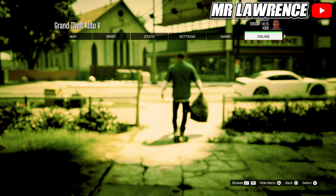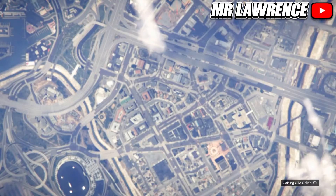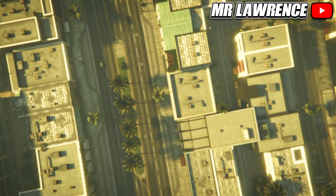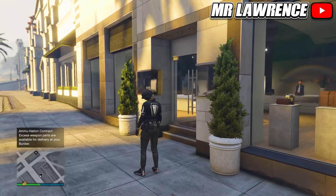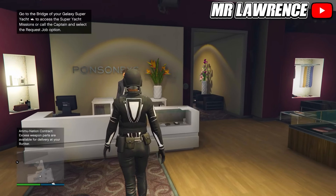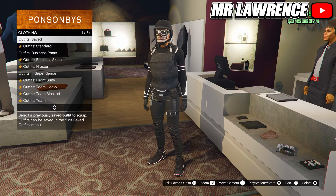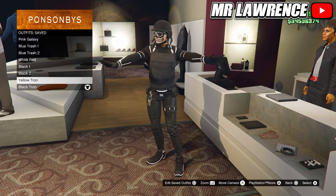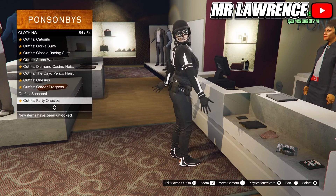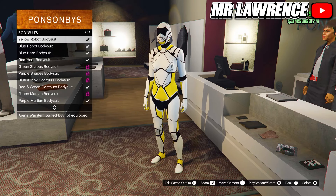When you are in story mode, go straight back to online. When you are back in online you will still have the outfit equipped that you wanted to keep, so just save that outfit in slot number 20. If you did everything correctly the outfits will also be transferred over. Now go to the arena wear outfits, bodysuits, and purchase the pink galaxy bodysuit.